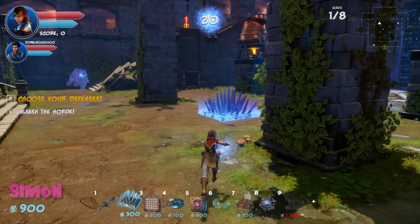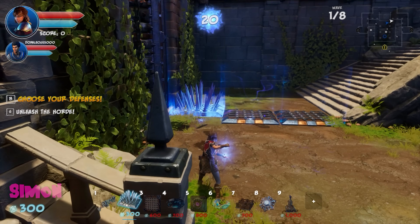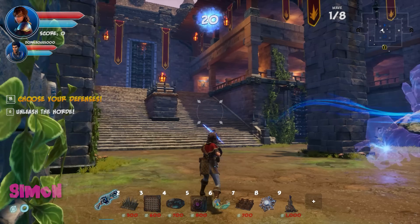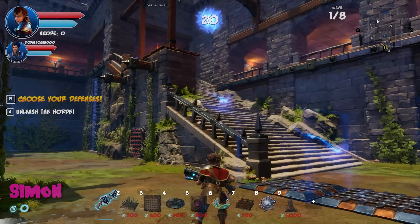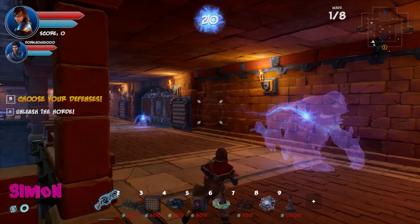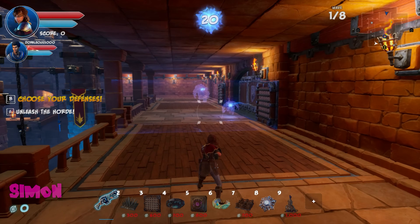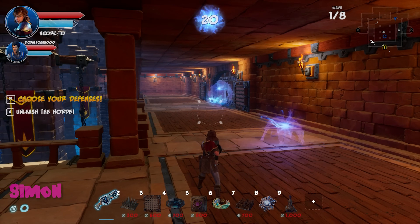Simon really wants to see enemies get sent into the grinder via a flipper. Dralis has zero money left. They note enemies are coming from both sides, not just one. They each pick a side — Simon stays up top near the spawn, Dralis covers the bottom and will pull back as enemies advance.